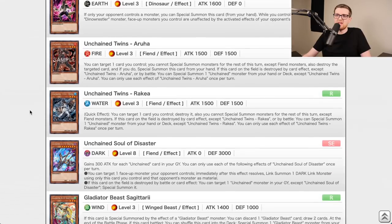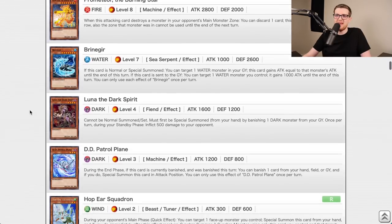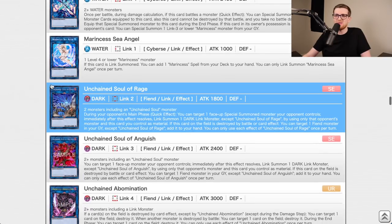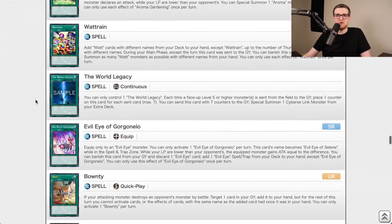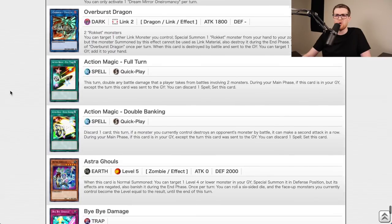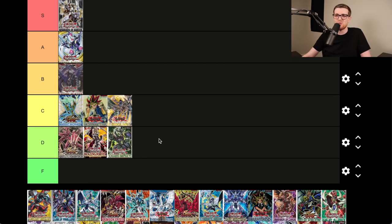Chaos Impact — I don't even remember what's in this set, which is never a good sign. Unchained, Gallant Granite, Pyrophoenix, Masquerade — which has been like the only really good card I've seen so far. Desert Locust, Dream Mirror, Striker Dragon — there are some fine cards, but I think I'm putting this in D tier. About three cards were any bit good; this was not a fantastic set.